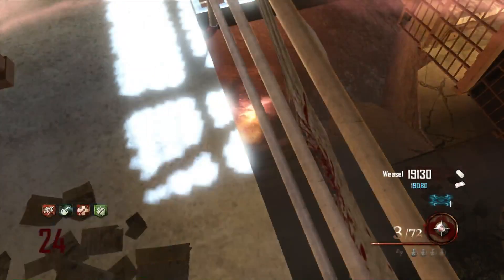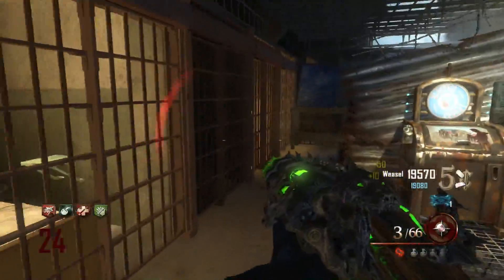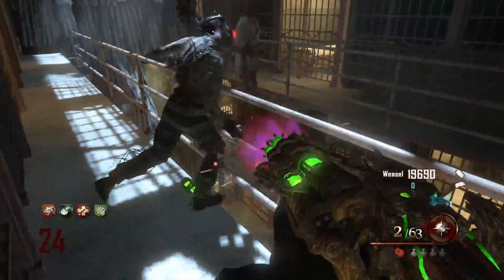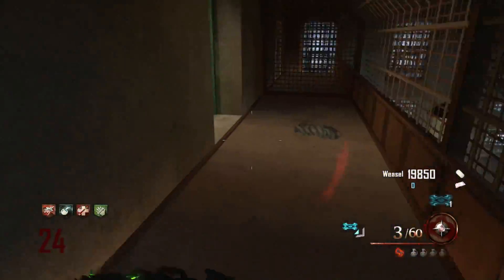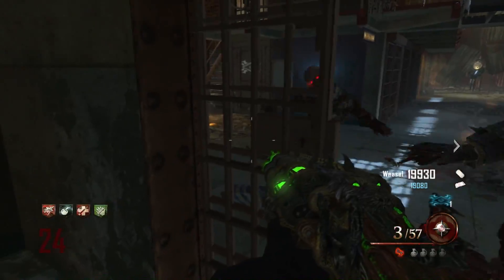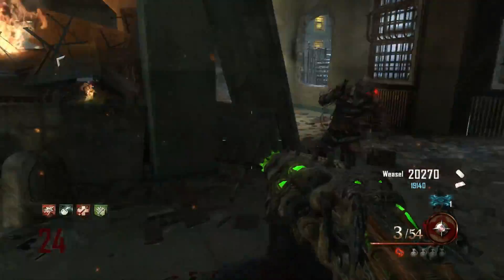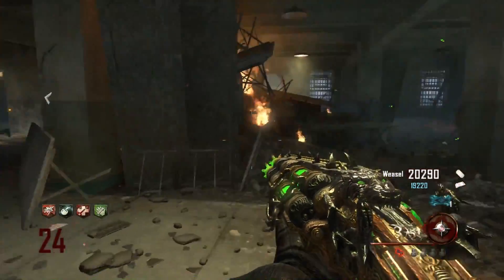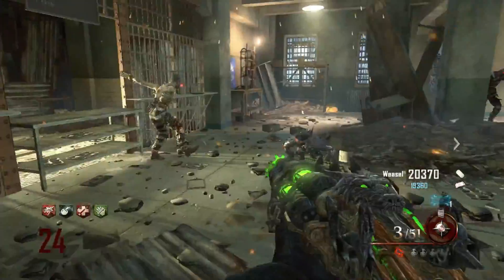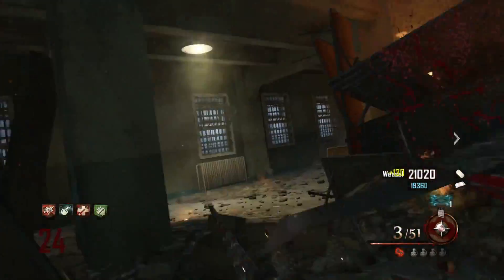Coming in at the number 2 spot is Mob of the Dead. As you guys know, it's my favorite map in Call of Duty Zombies, and it definitely scares a lot of people. There's a ton of blood everywhere — bathtubs filled with blood, bodies hanging in the showers. You have to fill up the Cerberus heads, Brutus is a brutal boss, and it takes place in a jail. It's always dark and dingy, and you don't really know what to expect every time you play.